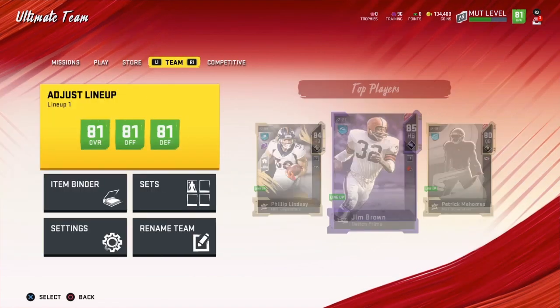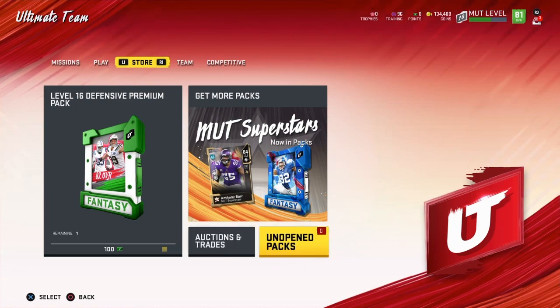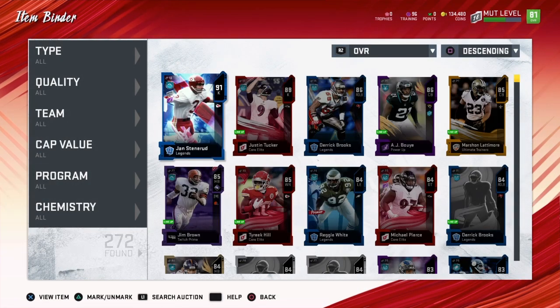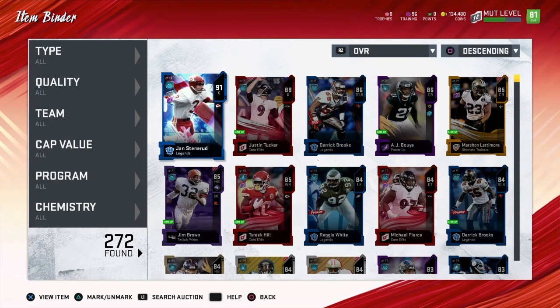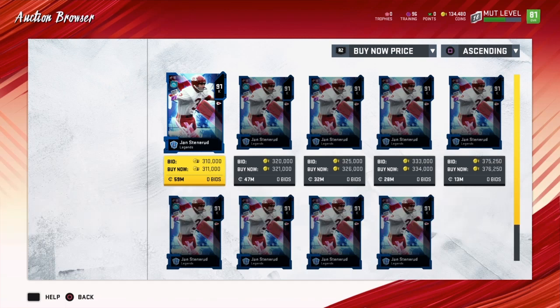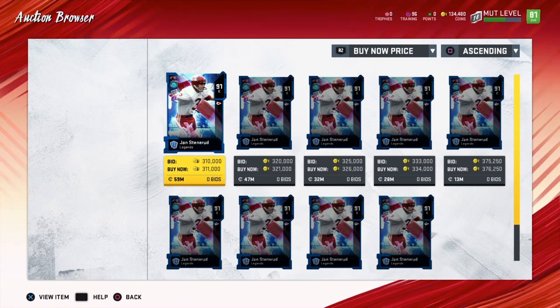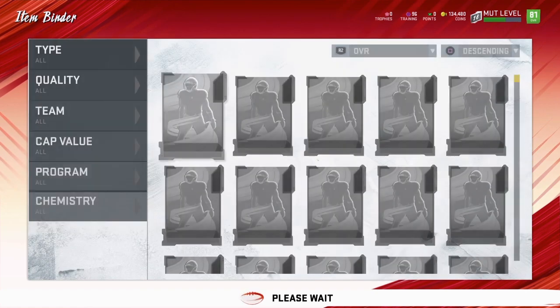Let's go to the team item binder. First limited, first full legend — how much is this guy going for? He's going for 311k. Nice, good pull!